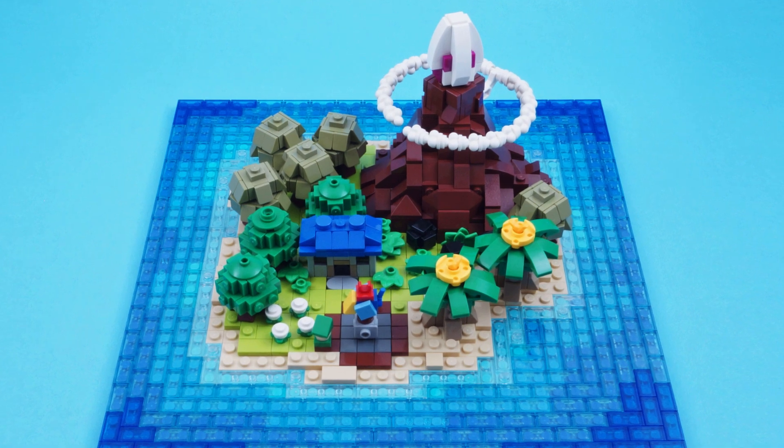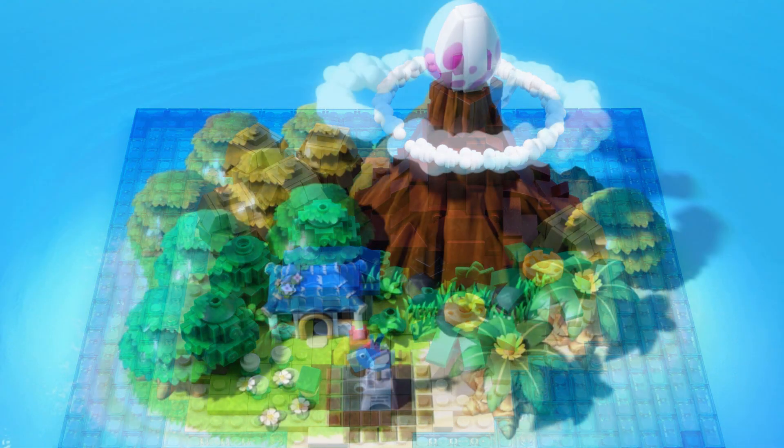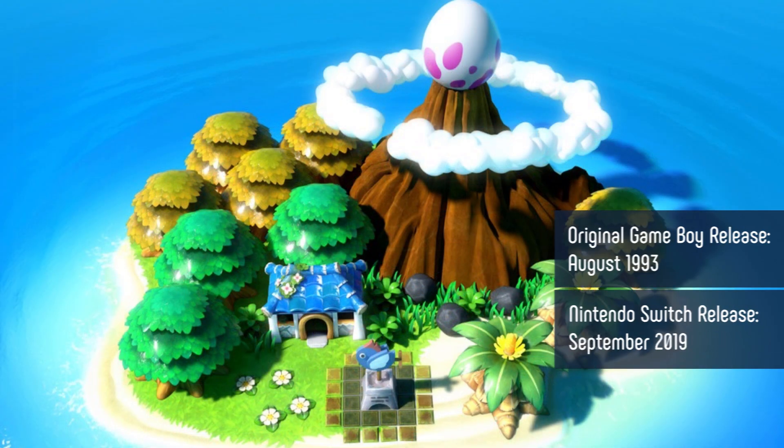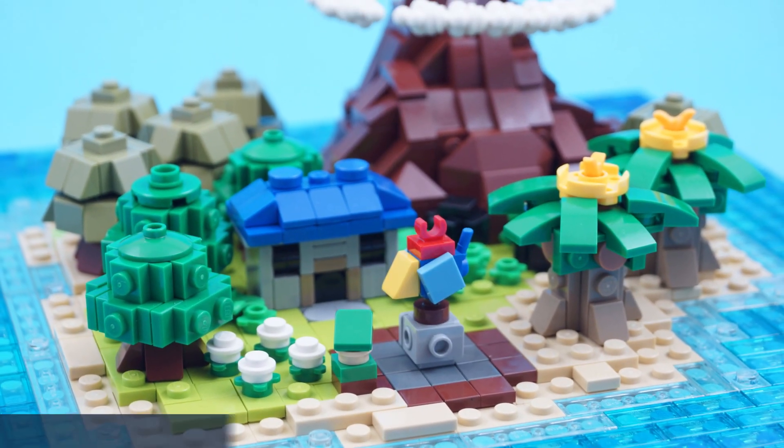Hey friends, today we're going to be taking a very quick look at our Link's Awakening build — Koholint Island. Ever since I saw the trailer for the re-release of this game, I knew I would want to build it in micro scale and try and get all those awesome little details in there, like the little bird, the house, all the trees.